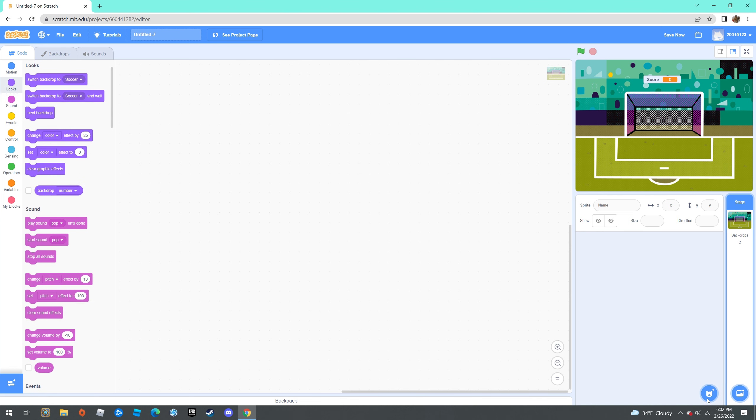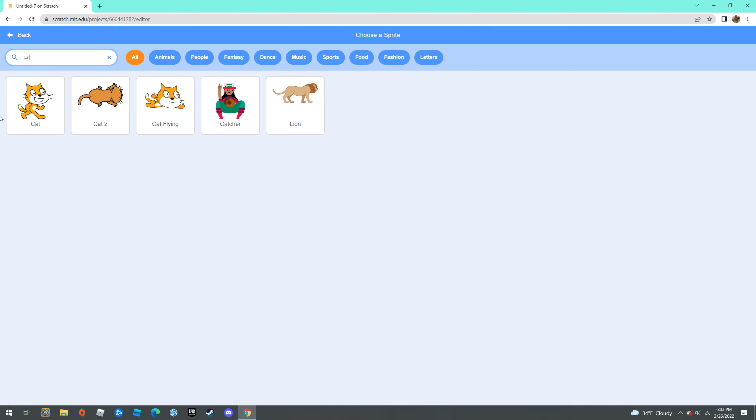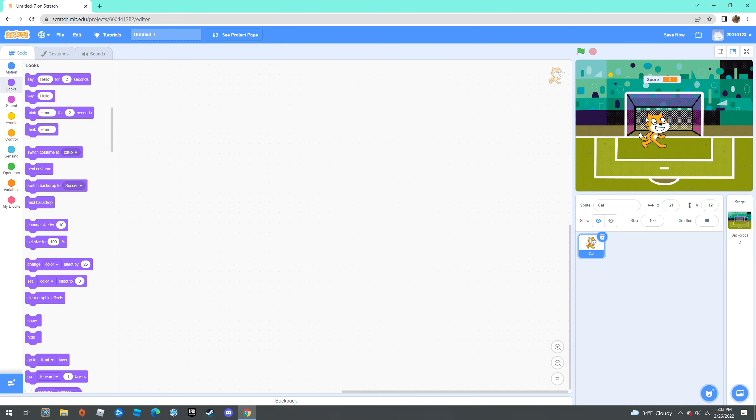You're going to get a sprite — you can use anybody. This is going to be the person who kicks the ball, but I'm just going to use the scratch cat. Just put him like anywhere in the middle.